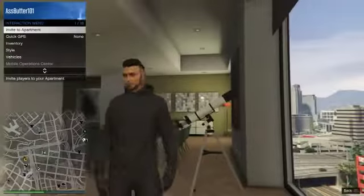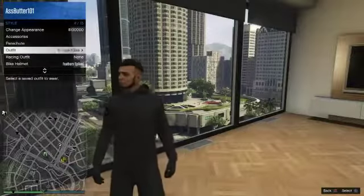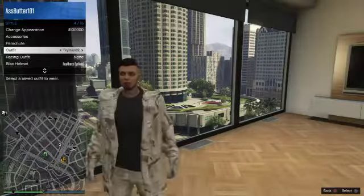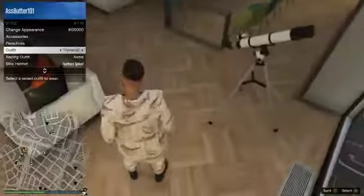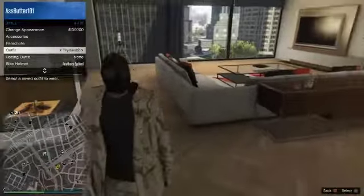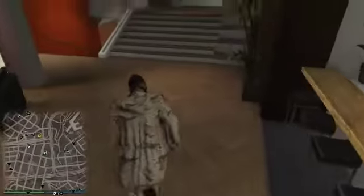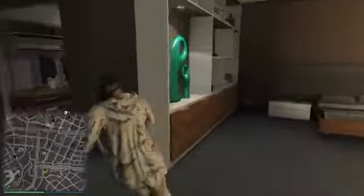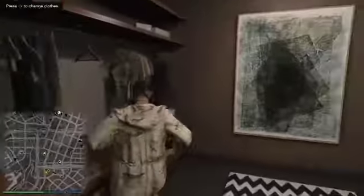Alright, so now that you are here you want to go to Style and go down to the outfit that you saved. Now after you do that you want to go ahead and walk away. You should notice that the gas mask appears back on but the suit does not. So you want to go ahead and go down to your closet once again and save the outfit just like this in the same slot as the other one.